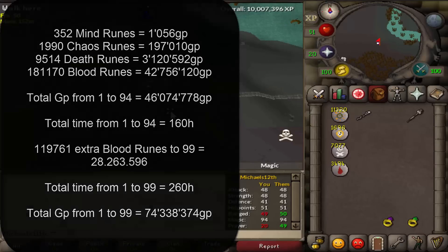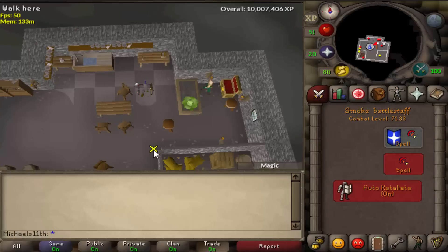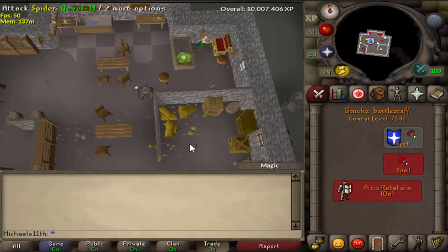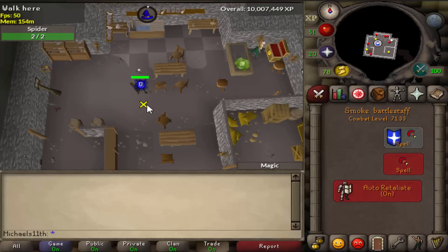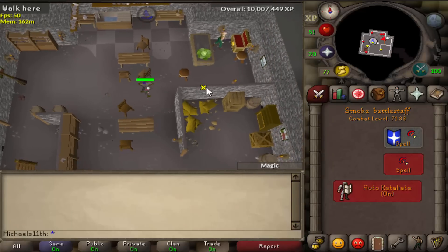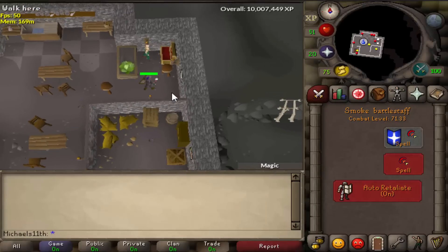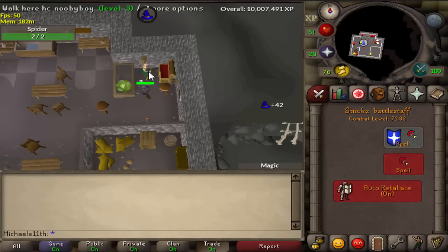Let's go to a bank and I can show you how to splash there. You need to stand in the bank tile right here and you can splash on those spiders. You just get a spider and walk it slowly into the bank. I hope it doesn't get stuck. And here you splash on it.